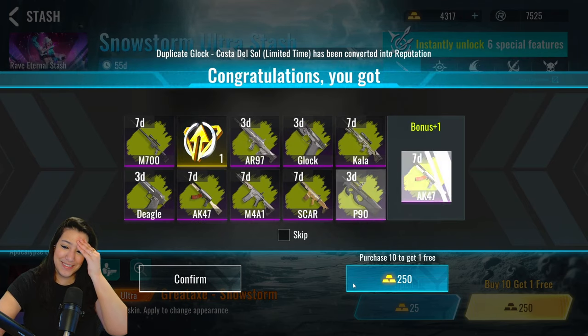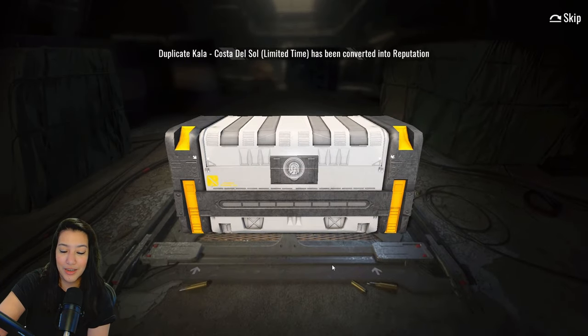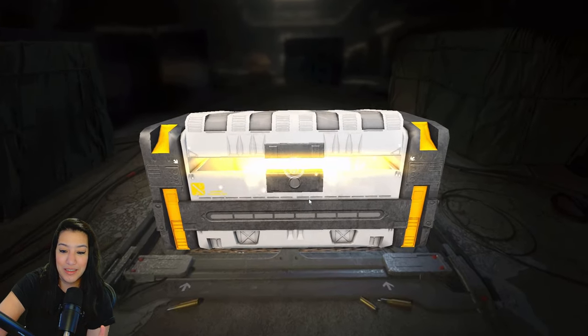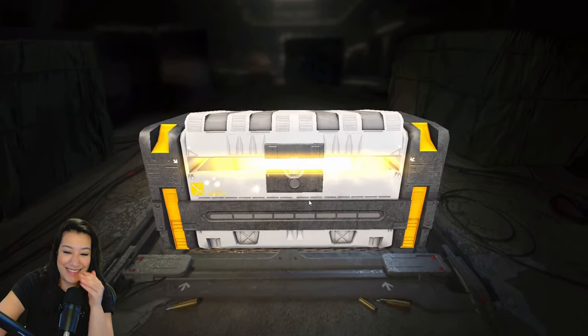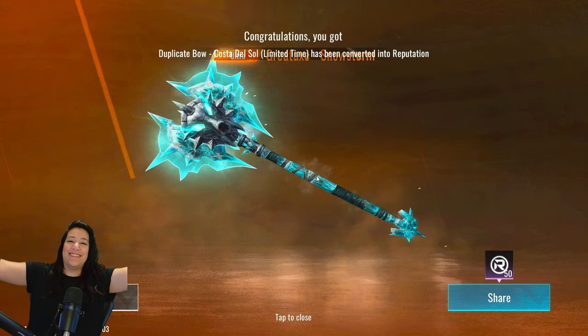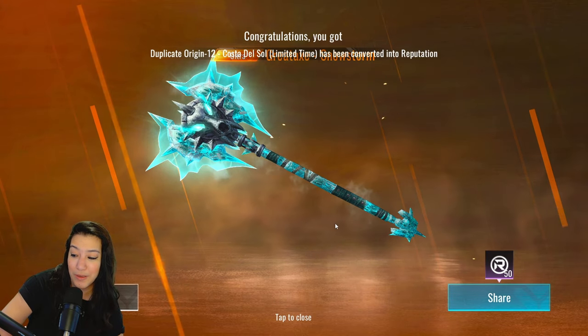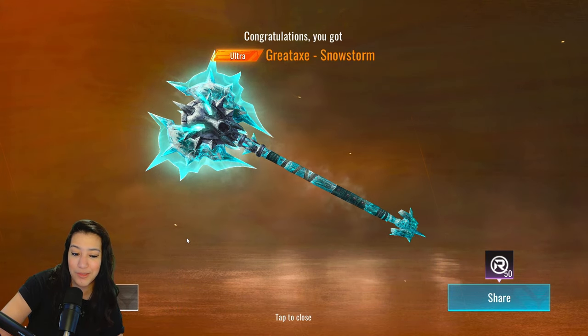To be honest I also want the glock — I want both things, I want the axe and the glock. Oh yes! Let's go, we got it, we got it! Okay that was like 4k spent to get this axe.